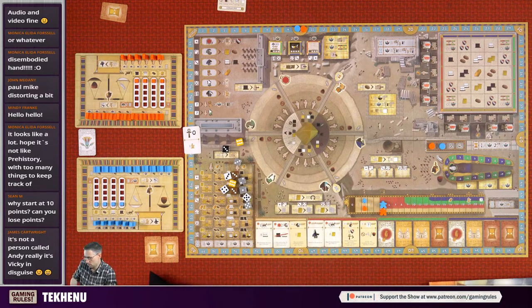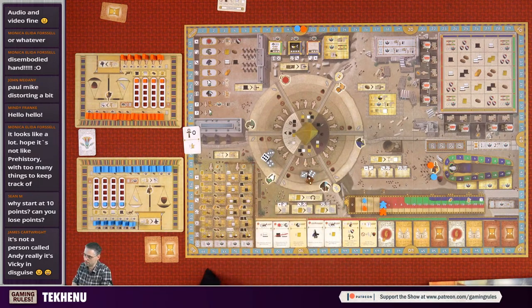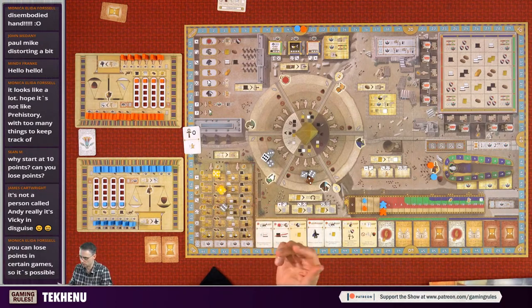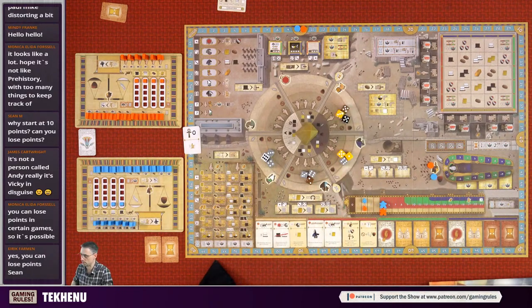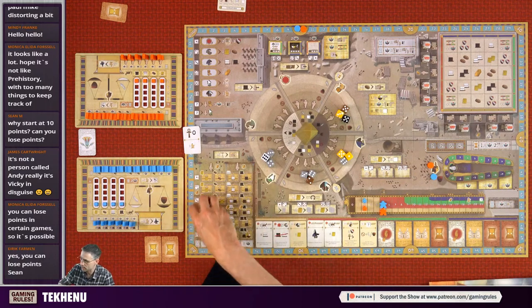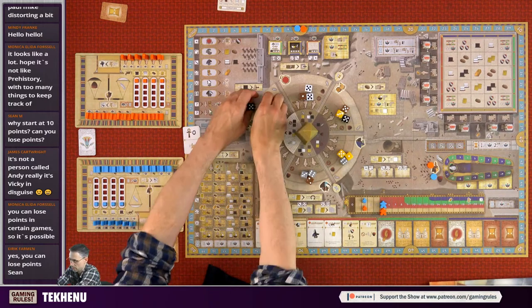To finish the setup we take out three dice from the bag for each section and put them in each of the three sections. It's actually good we're doing this live because you need to understand how these dice work. This is a fundamental concept of the game: dice can either be pure, tainted, or forbidden.